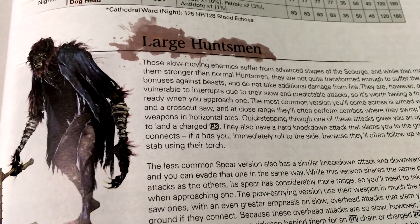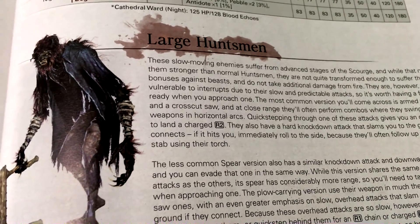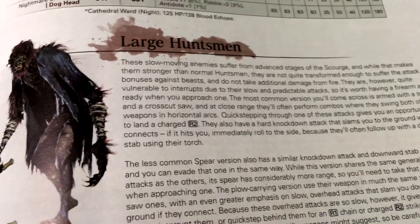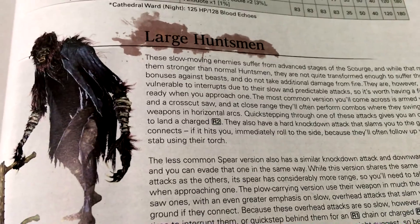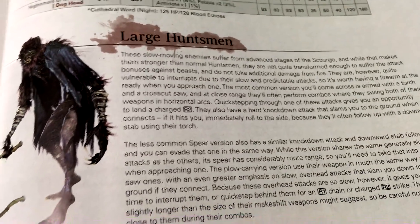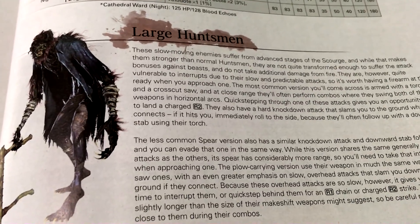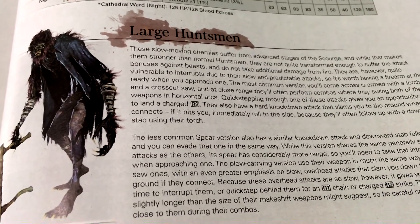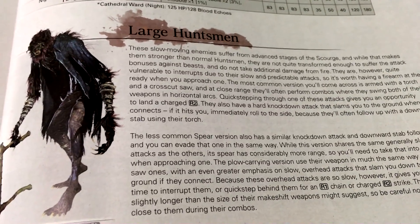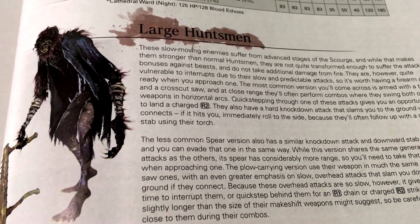If you know about Dark Souls, you know it's a game where you learn from your mistakes and how hard it is, and that's how you get better at it. So first up, we have the Large Huntsman. We're gonna be reading the descriptions and just checking out these enemies and characters — random ones and ones that I think are cool and are some of my favorites.